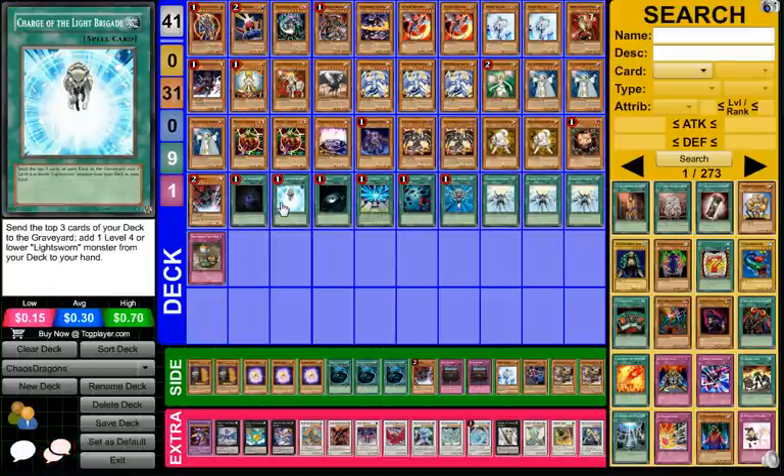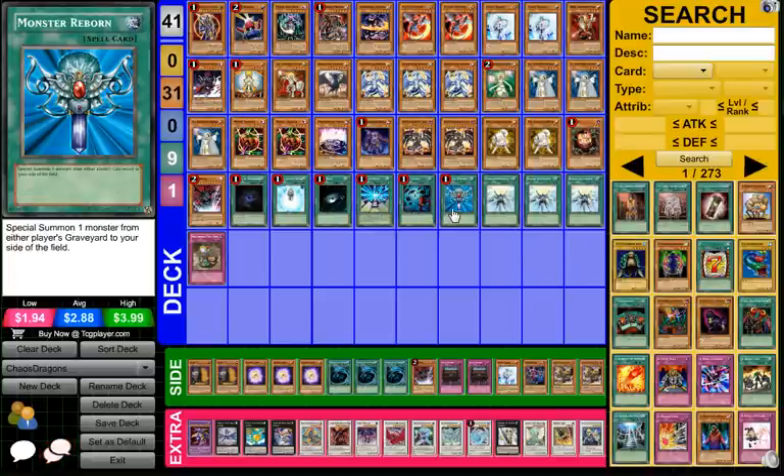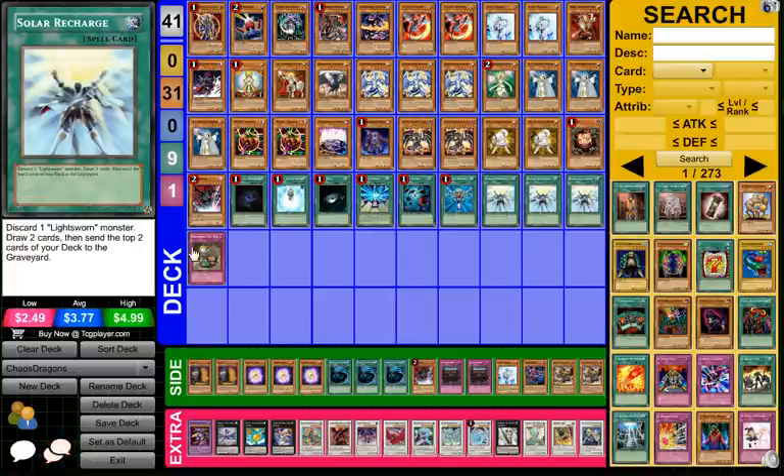For the spells, we have Allure, Charge, Dark Hole, Fusion, Heavy Storm, Monster Reborn, 3 Solar Recharges, and Treacherous Trap Hole.